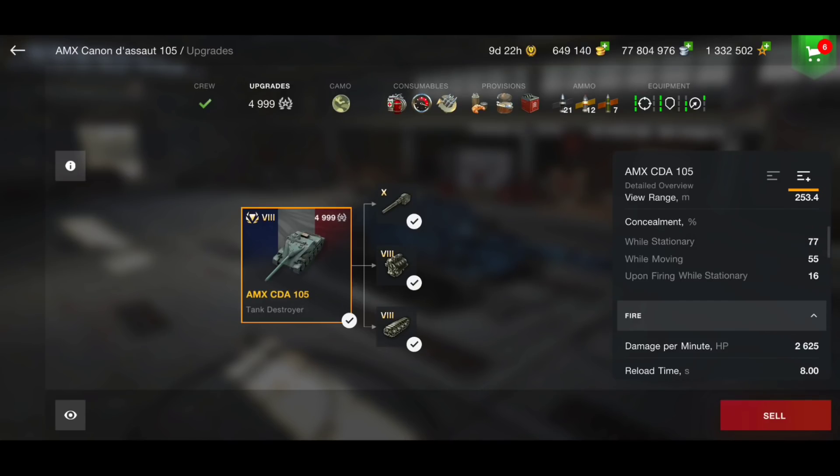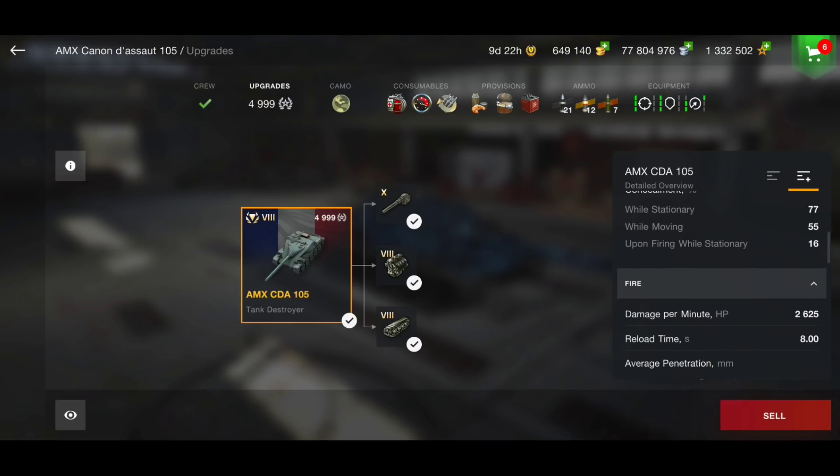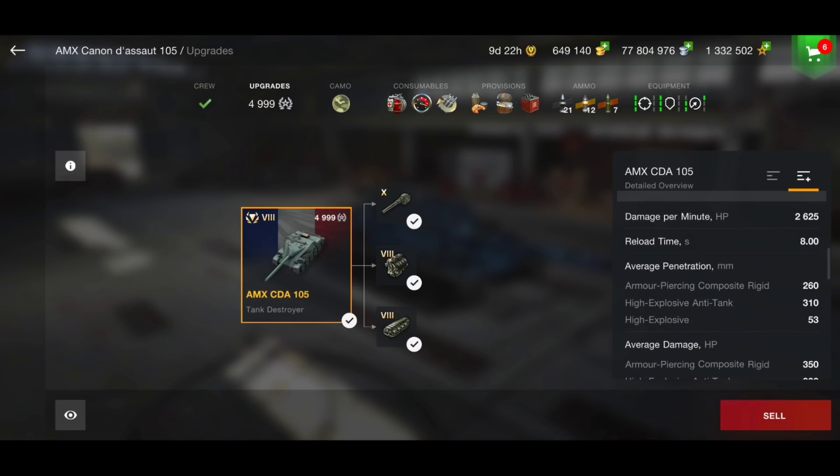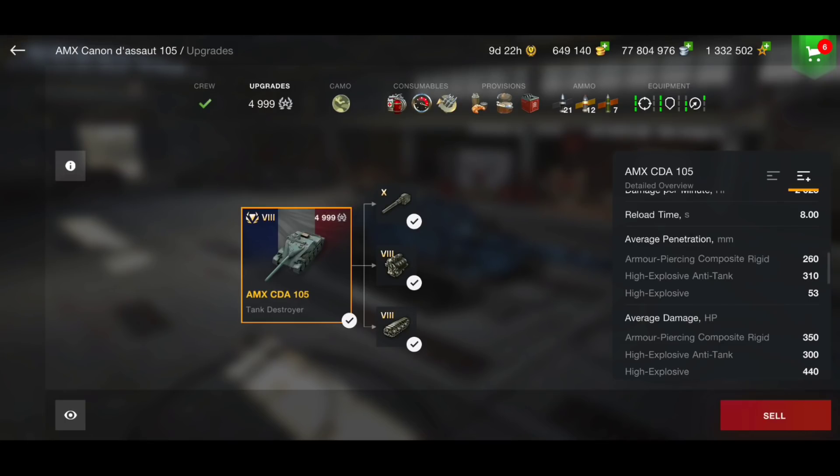You're looking at around 2800 to 3000 DPM for tier 8 tank destroyers, so 2600 is a little on the low side. However, it actually feels much higher — the reload is only eight seconds. It has 260 APCR pen and 310 HEAT pen, so it's got great penetration. The alpha is where this tank shines: 350 on APCR, 300 on HEAT, and 440 on HE.